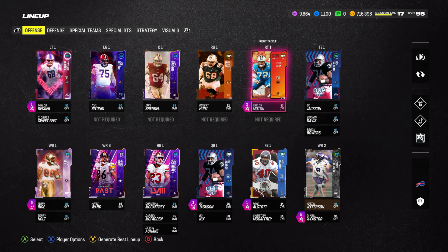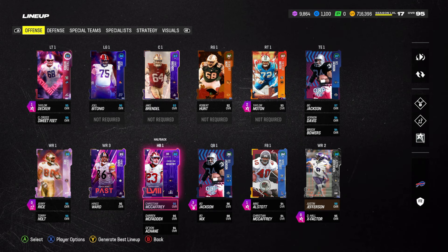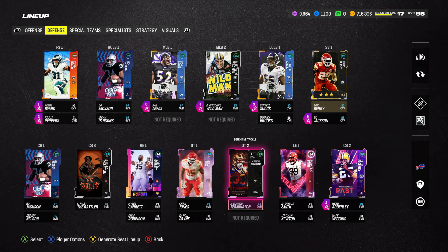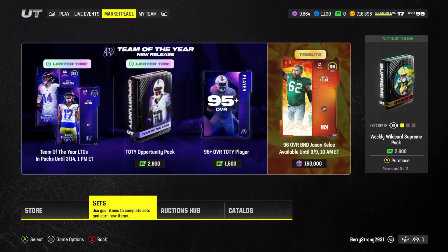Center, right guard, and right tackle - those are the three positions I want to upgrade. Wide receivers I think we're good on. Let's look at the defensive line options, and then I want to pick up a Team of the Year player from the auction house.